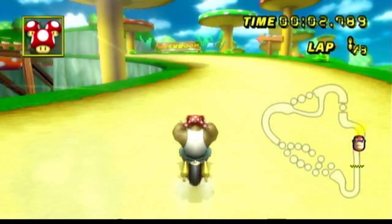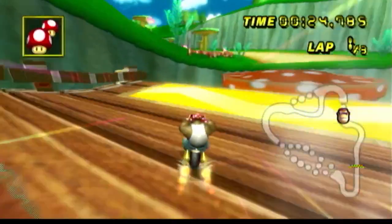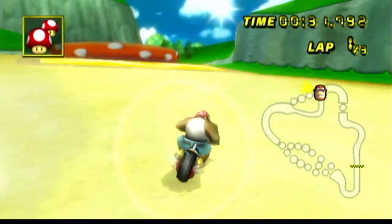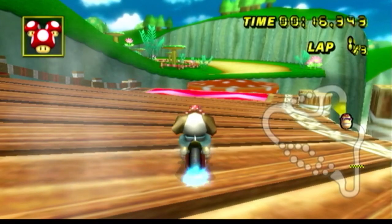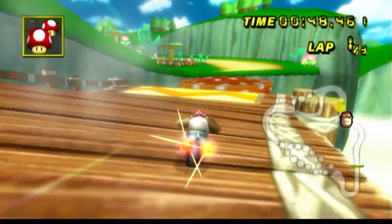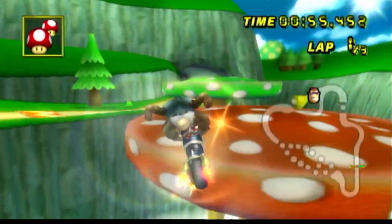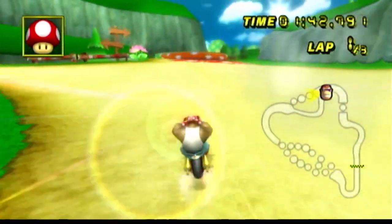Now let's talk about why this shortcut is in the running for the easiest. For starters, you have an almost 100% guarantee of making it every single time. You can hit the wall and still make it across, and since you're not affected by off-road, it's not going to slow you down at all. The only actual way I can see someone failing it is if they deliberately go out of their way to try to fail. Overall, it's an extremely easy shortcut, definitely deserving to be on this list. However, I think we can go easier.